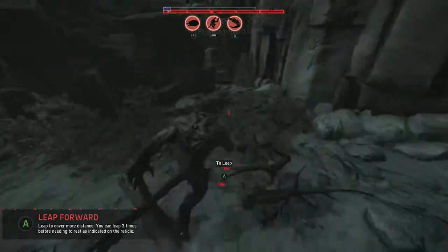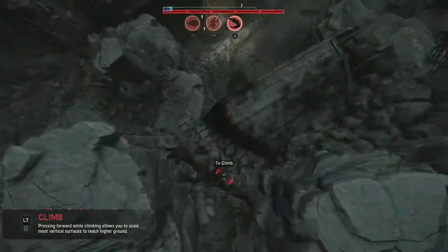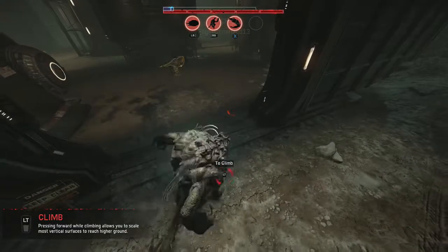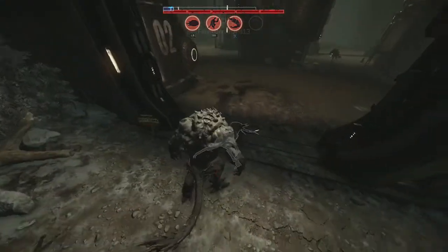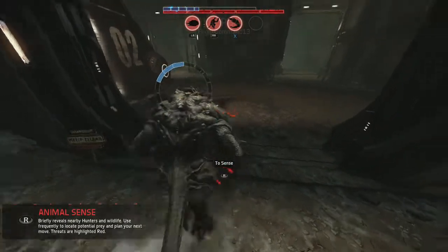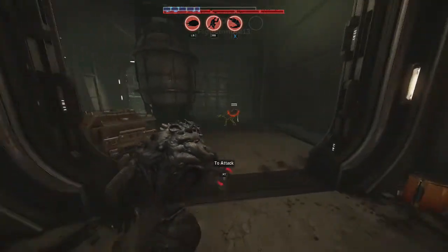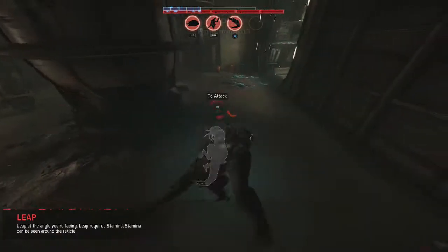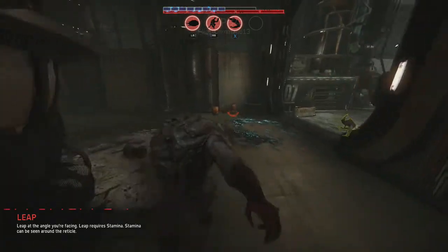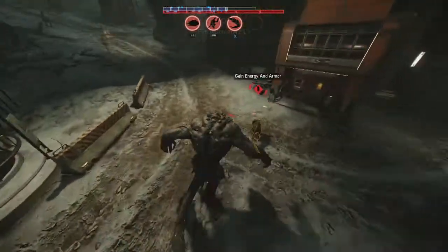A to leap. So like the lady said, we need to eat to evolve. Left trigger is eat - that is useful. Let's just eat. Gotta make sure the hunters aren't nearby. I'm pretty sure we're at the starting point so it could be very dangerous.